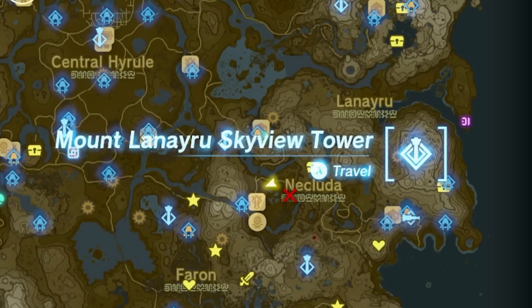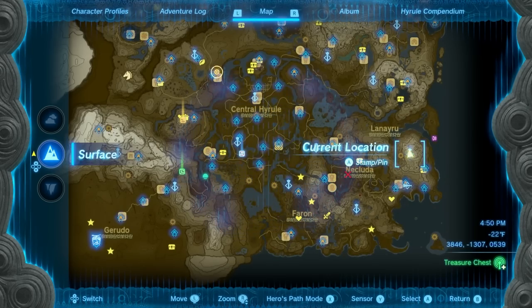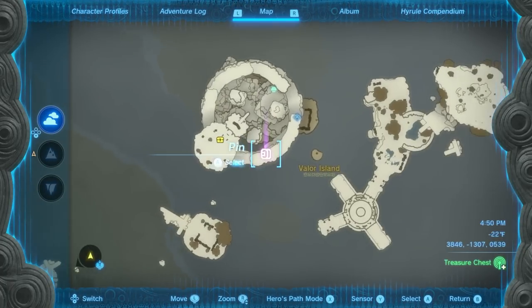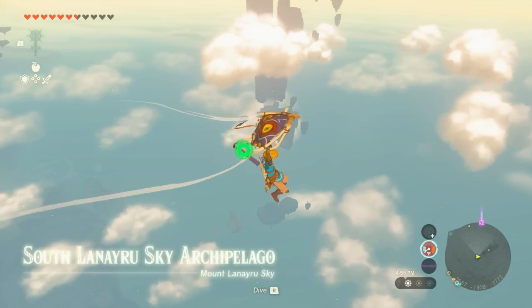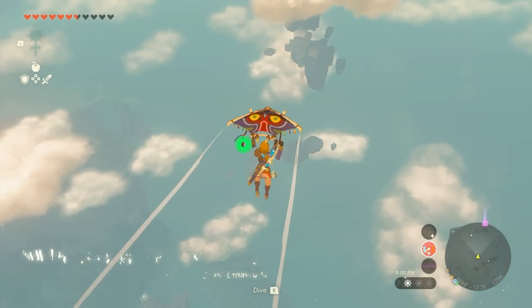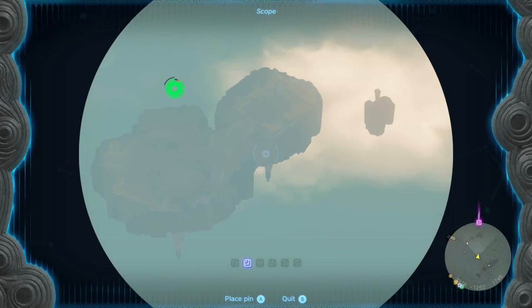The first place we need to go is Mount Laneru's Skyview Tower. Head over there, and when you get to the Skyview Tower, open up your map, pan up to the sky, and mark up this island above you. We're going to head to that purple marker, so go ahead and lift off. Once you're up in the air, just direct yourself a little bit northeast towards that location.